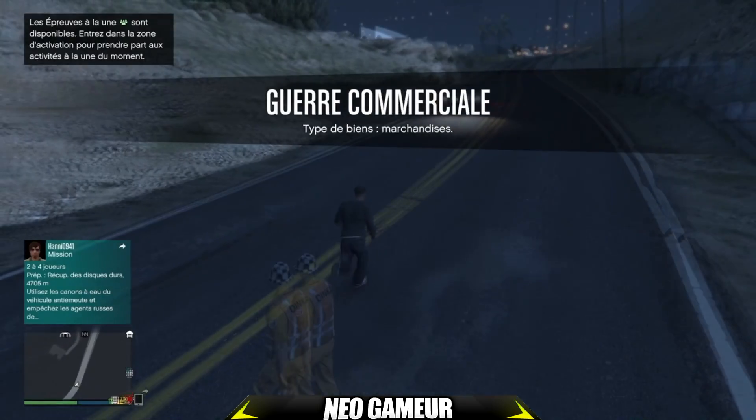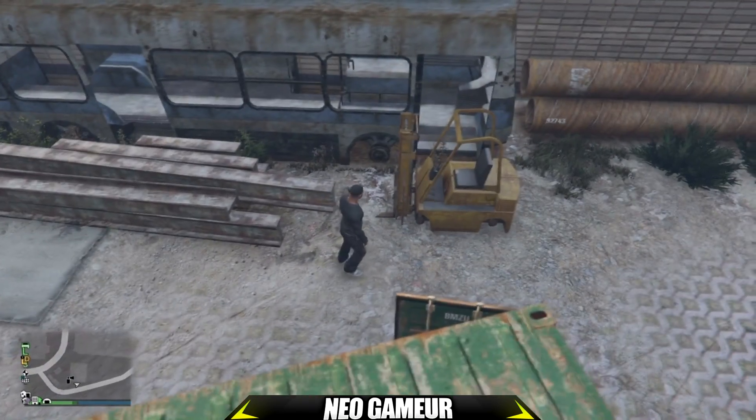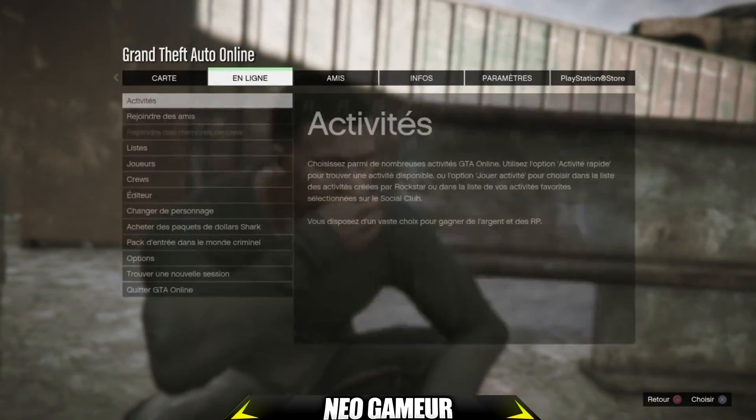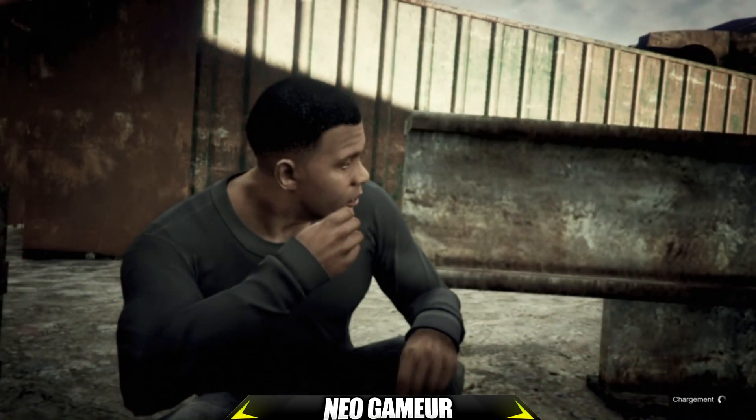Maintenant vous allez vous diriger vers un PNJ. Vous allez faire la flèche de droite sur le PNJ, puis directement start en ligne et 'trouver une nouvelle session'.